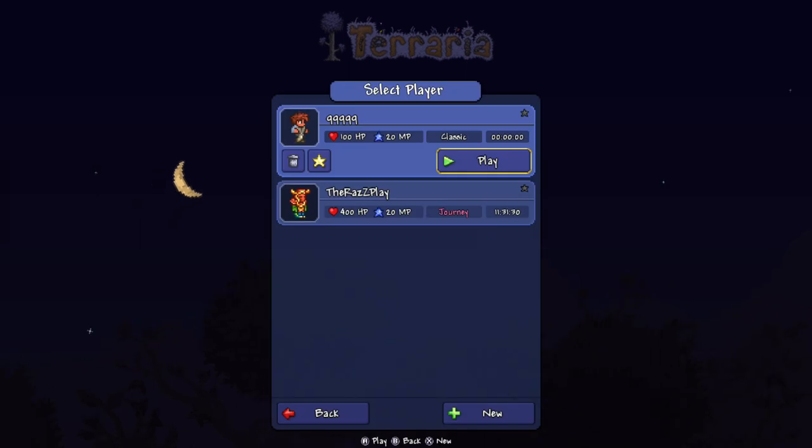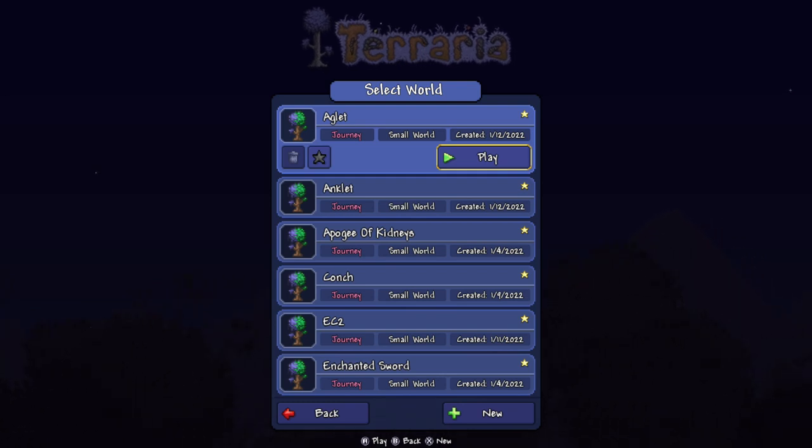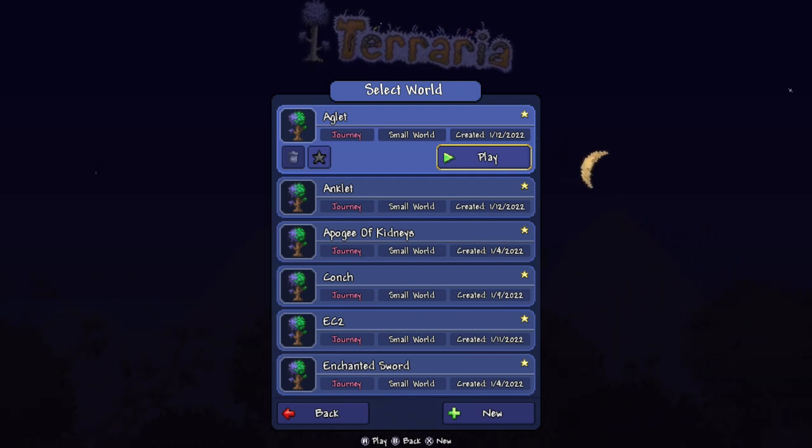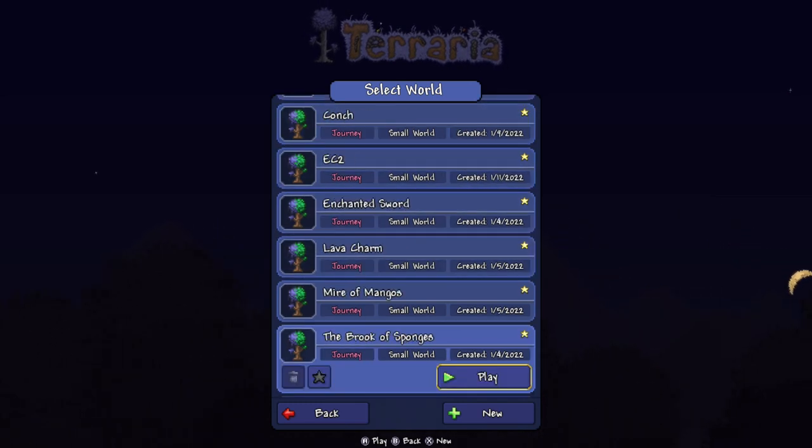Anyway, let's go get that egglet. All right, let's go. This is the world right here we're going to use, but I'm going to show you first how to make a world, because it might be difficult for you. Also, like the video — make sure you like the video. All right, so let's create a world.